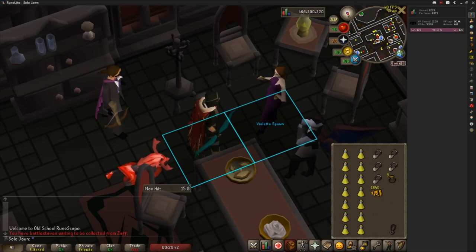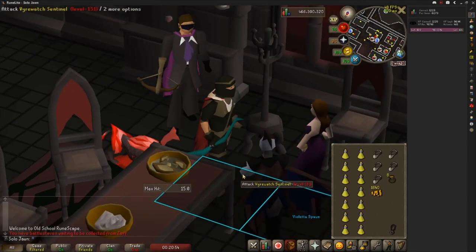This is particularly useful for Vyre Nobles because their thieving option isn't a left click. With this method, you can make Vyre Noble thieving much lower effort since you can keep your camera positioned so that pickpocket is always aligned with your mouse when you right click, like so.